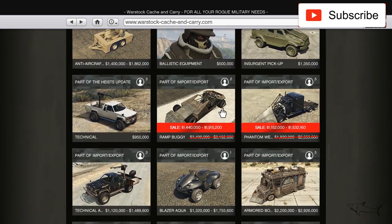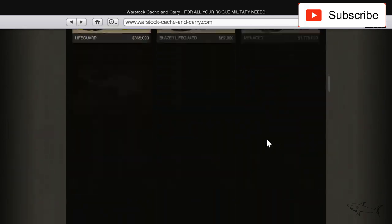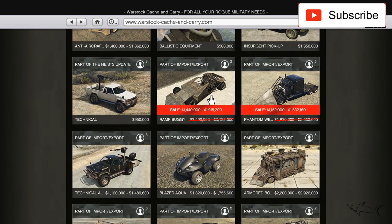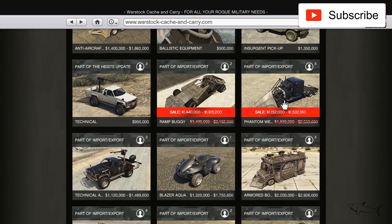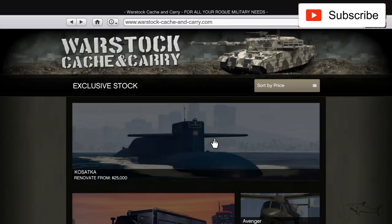We have the Ramp Buggy which is a very fun vehicle to have. There's a pretty big sale — from 2.4 million down to 1.4 million if you unlock the trade price, or from 3.2 million to 1.9 million. I recommend you buy one. We also have the Phantom Wedge — like a truck from a mud movie — discounted from 2.5 million to 1.5 million. Again a pretty big discount.